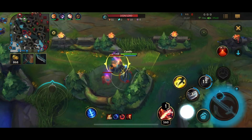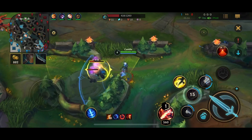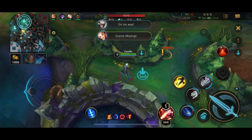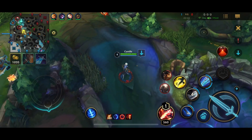Now I'm taking this, and I see Kha'Zix is starting to head up on the river side, so I'm being a bit cautious. What I'm doing right now is trying to power farm to level 5 — that's what you need to do with Camille. If you don't see a good gank, you need to be farming up to level 5, because with your ult you can almost guarantee a kill.